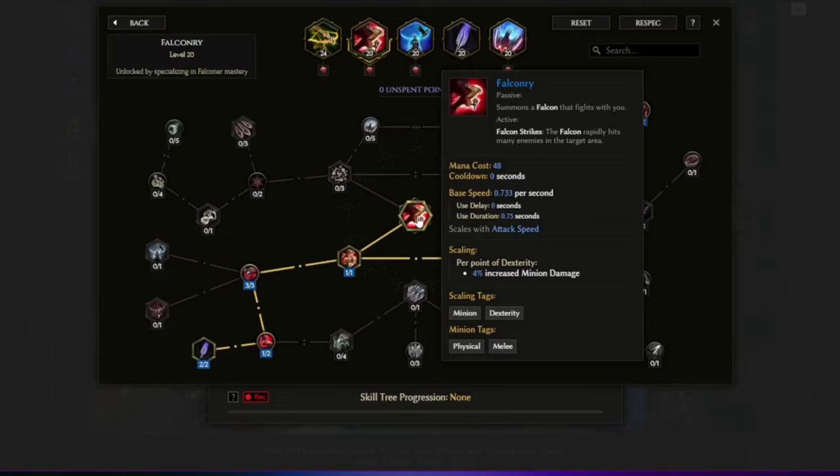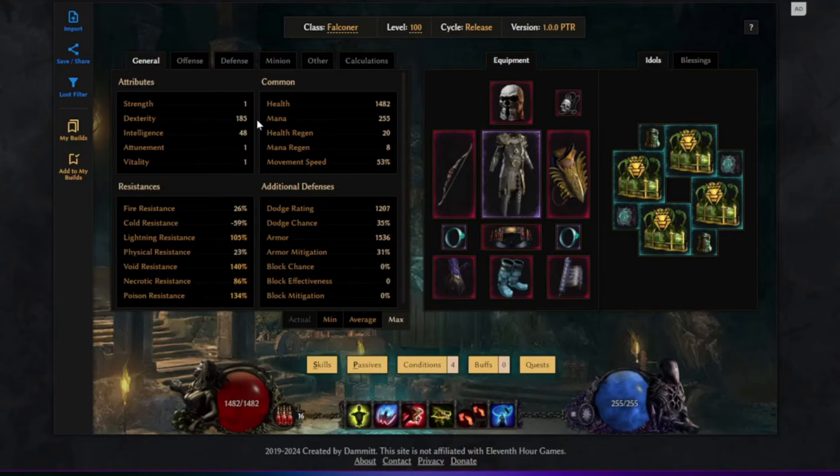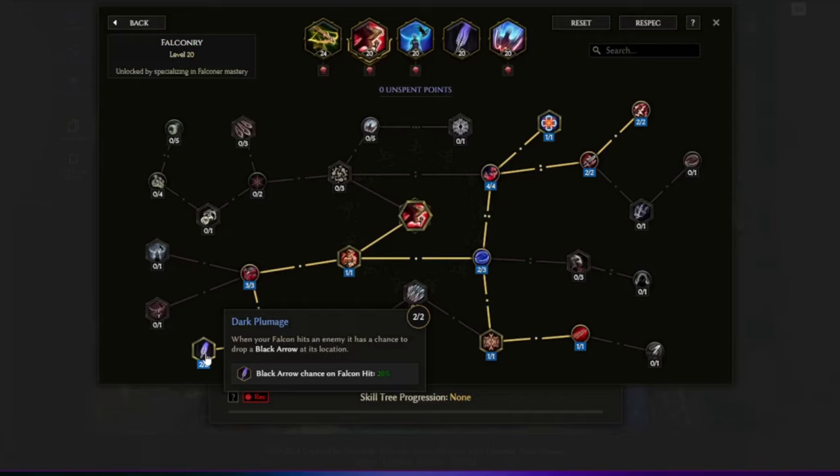The Falconer skill summons a falcon that fights with us, and has an active ability — Falcon Strike — that rapidly hits many enemies in the target area. Hunter's Spoil is one of the great passives here, giving health per 2 total attribute and mana per 40 total attribute whenever the Falconer kills an enemy or hits a boss or rare enemy. This mostly helps during boss fights and pretty much solves the mana issues of any ballista build. Dark Plumage gives our falcon a chance to drop a black arrow each time it hits an enemy.